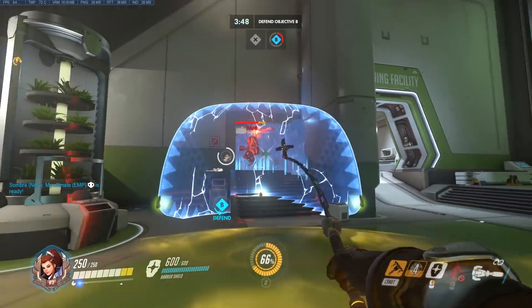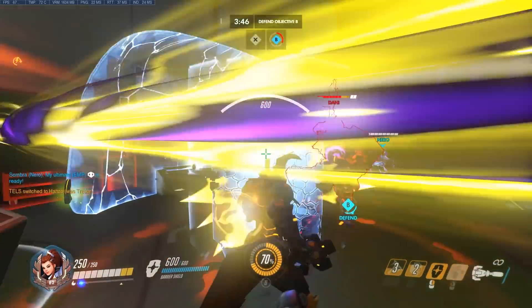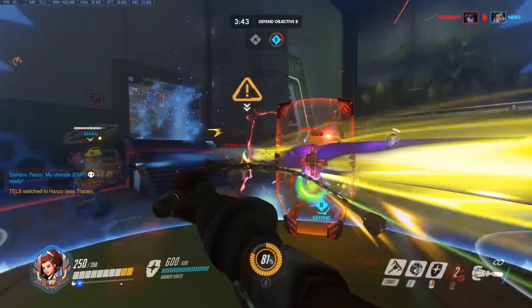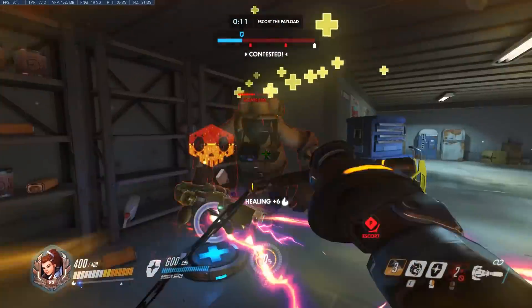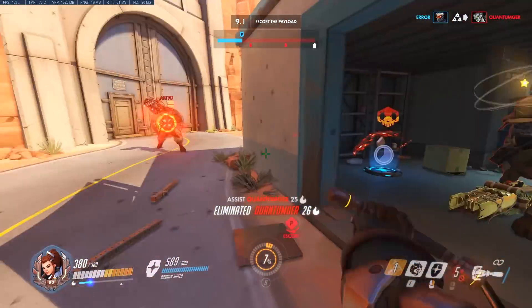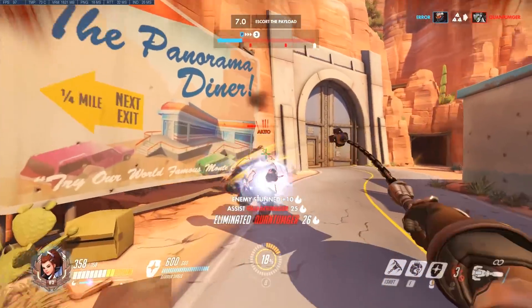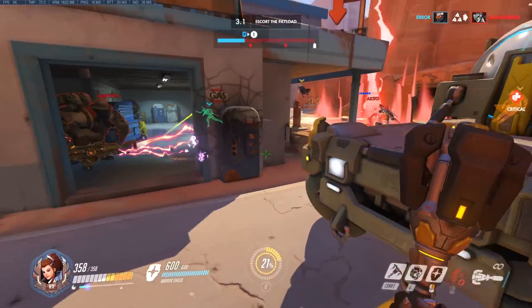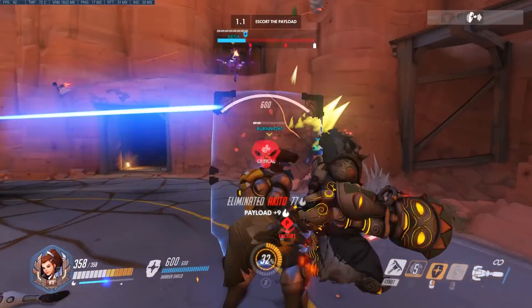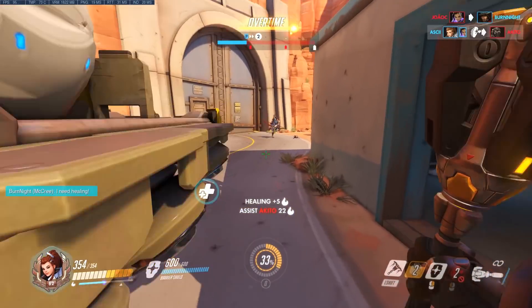Another advantage to using Rally completely out of combat is that when the next fight starts, you can begin charging your ultimate again. Once you're all buffed with the extra armor, you need to be aggressive. If you sit back trading shots with the enemy, all that's going to happen is they wear away your armor while also charging their ultimates. When Rally has been used, take those extra hit points and fight as hard as possible — get kills quickly, be aggressive, and move fast.